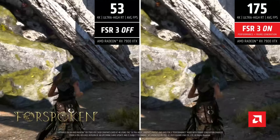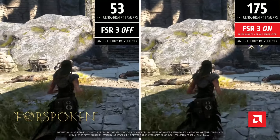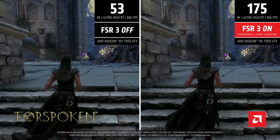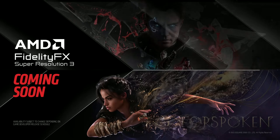AMD FSR 3 is now available for the ROG Ally. The two games supporting this right now are Forspoken and Immortals. We've tested this on the Ally and it works pretty well — stay tuned for more videos covering this. Let us know in the comments if you're excited about this news. Appreciate you guys, we'll catch you in the next one — later, Allies!